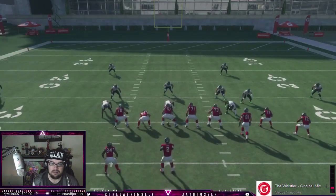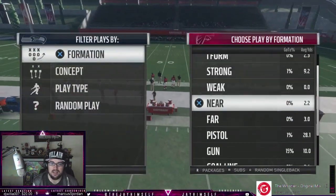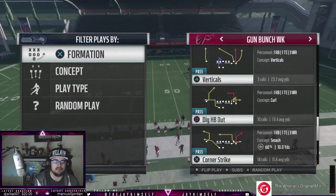Next play: why people are excited about having West Coast in — this play also beats Cover 4 drop. Let's set up the formation.